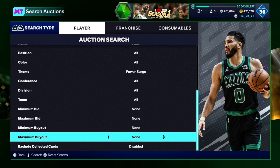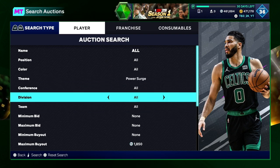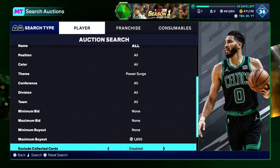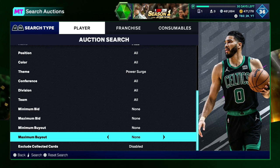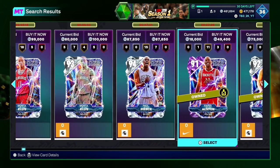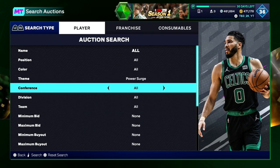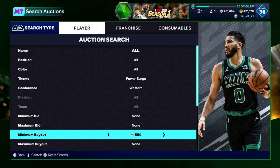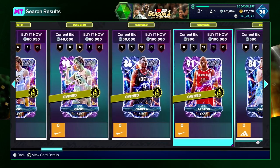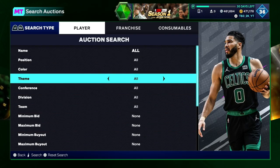Now, Power Surge — I would not recommend doing it because it's kind of weird. But if you want to do Power Surge and try to go for big baller snipes again, you can put your min buyout probably at 100K at this point. You can do Power Surge Western if you want, and put your min buyout up a little bit. Then you'll see the Diamonds and Pink Diamonds pop up. That filter is very risky, though.